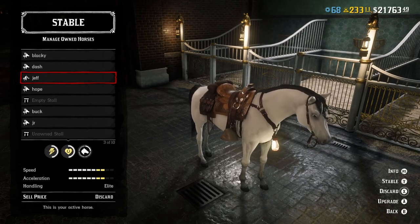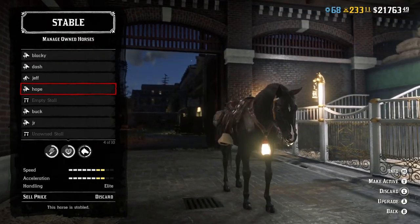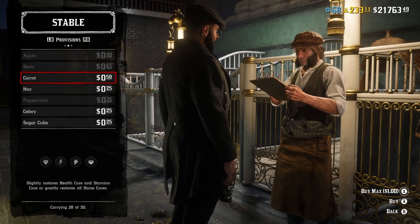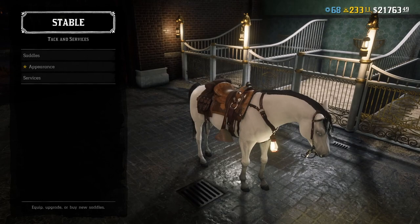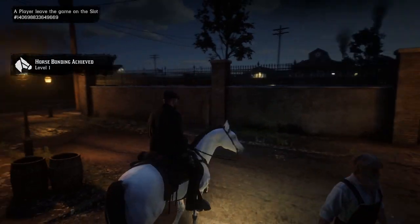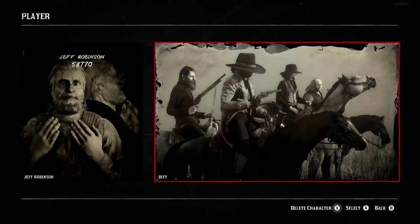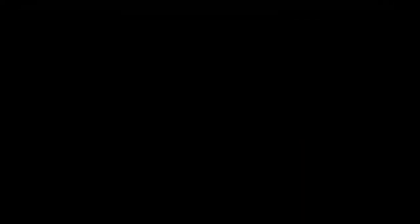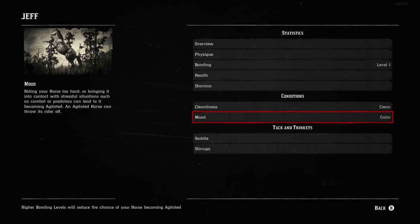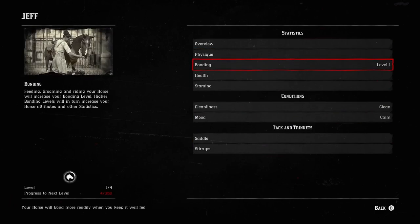If you want to get rid of a horse you click Discard — same for every horse. You can click Horse Possessions to get food for your horse, which actually does come in use and I'll show you why. Now we're out, you can see the bonding level is level 1. To check on your horse, go to Player and find Jeff — you can see he's perfectly healthy.